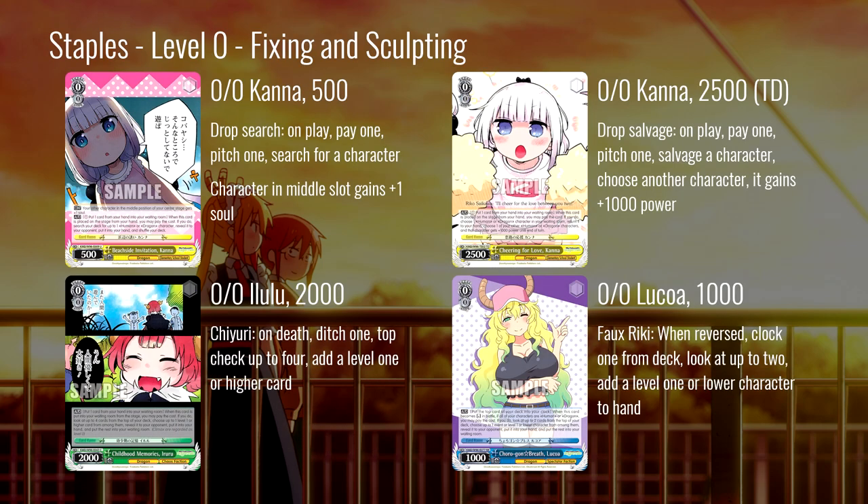For fixing and sculpting, we have a drop search and a drop salvage — both Arcanas. The drop search: pay one, pitch one, search for a character; the card in the middle slot gains plus-one soul. The drop salvage: pay one, pitch one, salvage a character and give another character a thousand power. Both are very useful in different contexts. If you're running a salvage brainstormer, you're leaning more into the search, and vice versa. The drop searcher's plus-one soul is useful in a lot of contexts you don't necessarily consider until the end of the game when it allows you to do that little bit of extra push to swing for lethal.